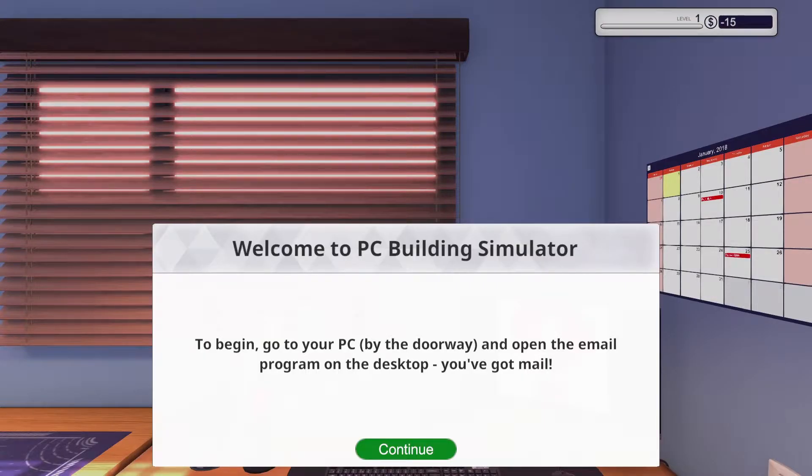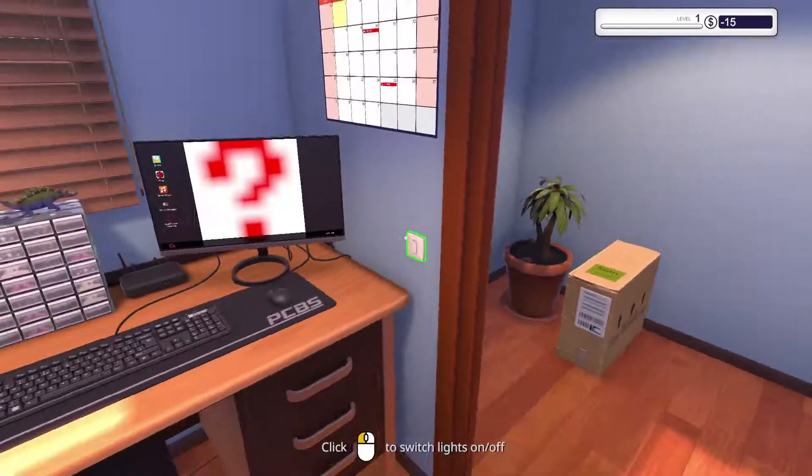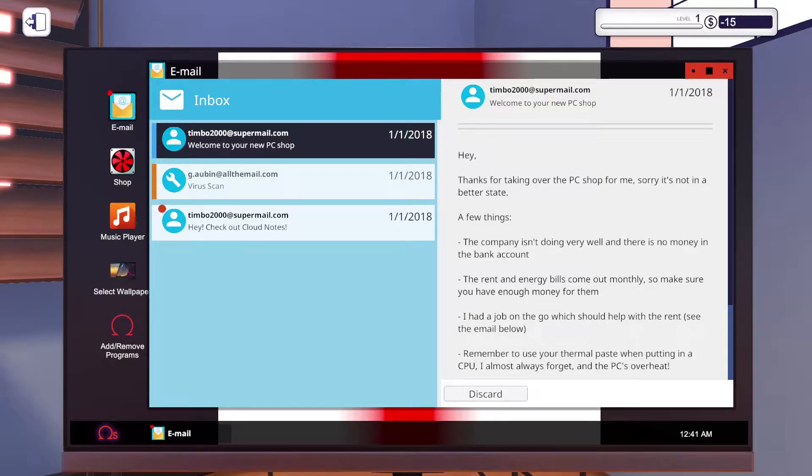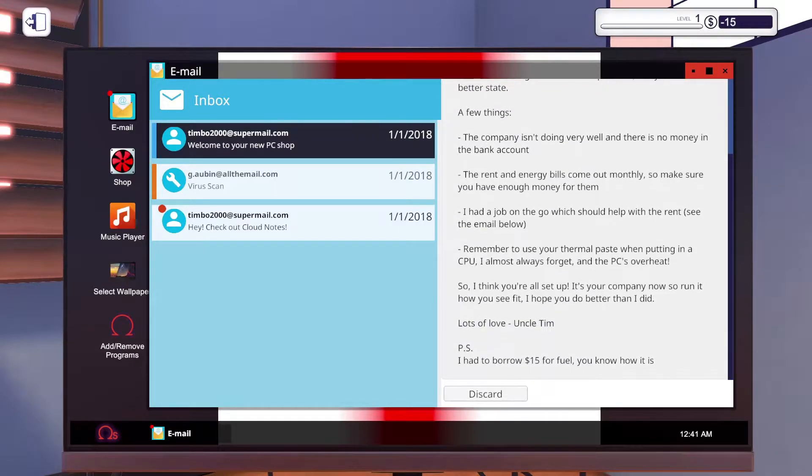Go to your PC by the doorway and open the email program on the desktop — you've got mail. Okay, I'm guessing it's just this. Email from Timbo2000 at supermail.com: 'Hey, thanks for taking over the PC shop for me. Sorry it's not in a better state. The company isn't doing very well and there's no money in the bank. The rent and energy bills come out monthly, so make sure you have enough money for them. I had a job on the go which should help with the rent. Remember to use your thermal paste when putting in the CPU.' I know that! I know about thermal paste and how important it is. I almost always forget and the PC overheats. 'It's your company now. I hope you do better than I did. Lots of love, Uncle Tim. P.S. I had to borrow $15 for fuel. You know how it is.'